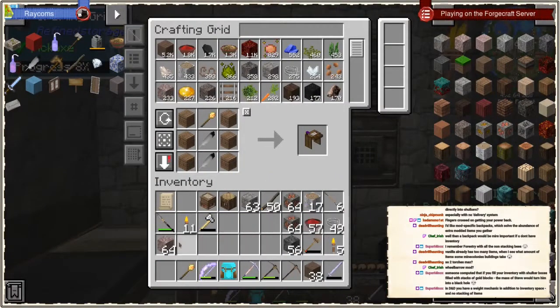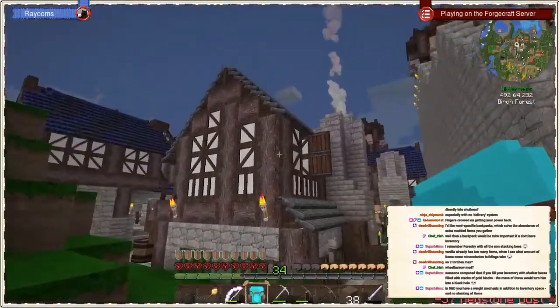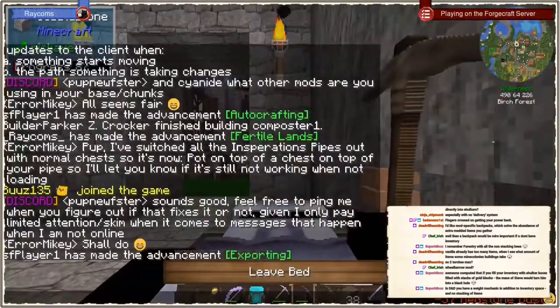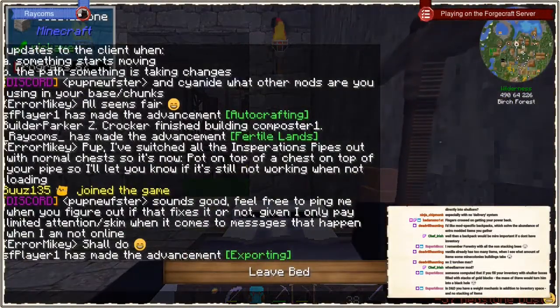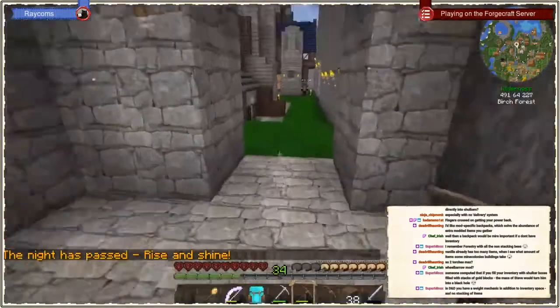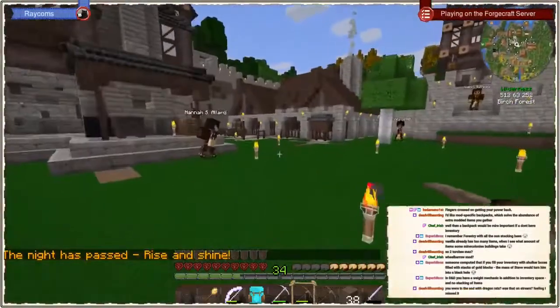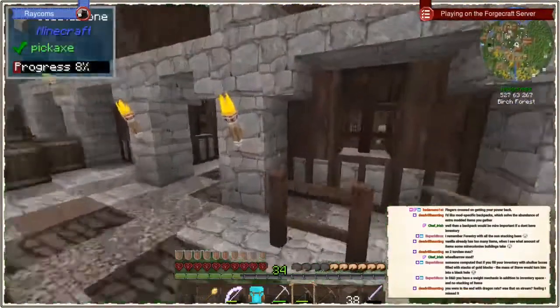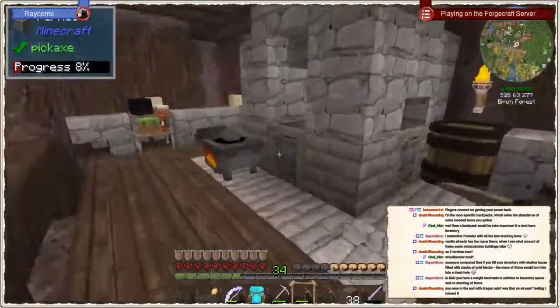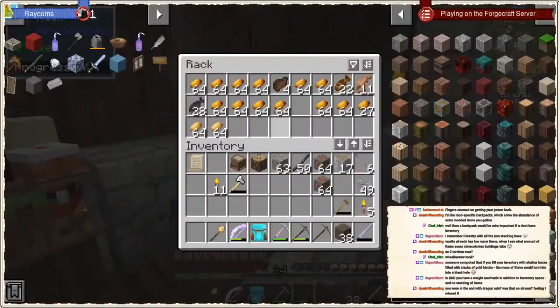Dumping more of this, dumping that stone sword — definitely dumping that. I'm out of food and it's getting night, so let's lie down. I wasn't in the end — dragon rats attacked my colony and nearly burned most of it down. That's what happened with dragon rats.